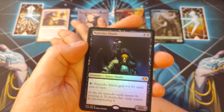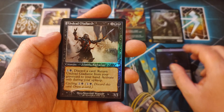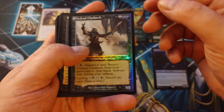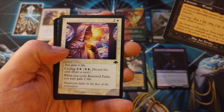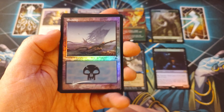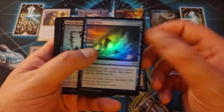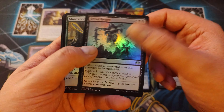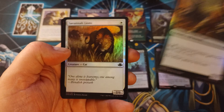And we've also got Nantuko Shade, foiled out nice. You've got an Undead Gladiator. Pretty sweet. A Street Wraith. Renewed Faith. Nice Retro Foil Swamp. Pretty tasty right there. Along with High Tide. You've got a Dread Return.